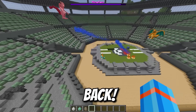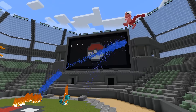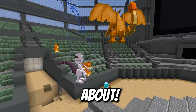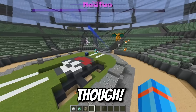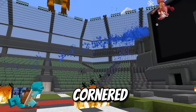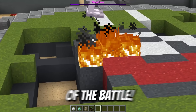But wait — Mewtwo has actually come back! Squirtle is firing his water gun, landing some serious damage onto Mewtwo. Charizard keeps his distance, firing pillars of flame. Squirtle's taking a few hits. Mewtwo is getting awfully low though. Squirtle's trying to keep from getting cornered against the arena, but Squirtle gets knocked out of the battle.